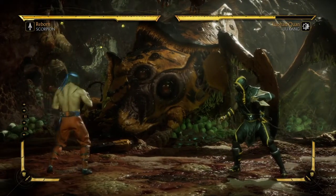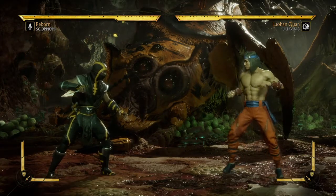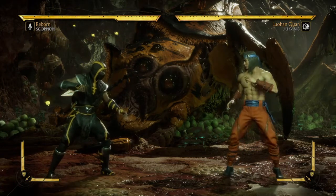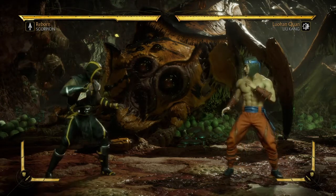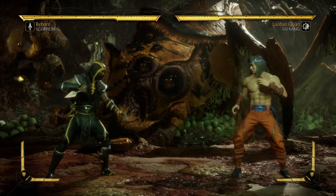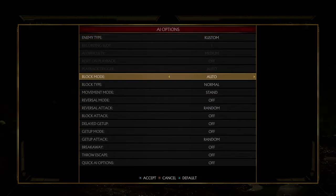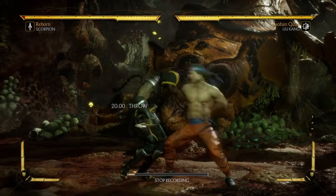To go into teching — there are two buttons for each kind of throw, which is why people find it hard to tech. If you want to tech or escape back throws you have to press 1 or 3, so either square or cross. If you want to tech forward throws you have to press triangle and circle, or 2 and 4. Let me record Liu Kang throwing me both ways to show you an example.